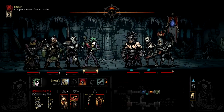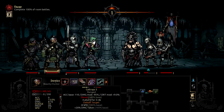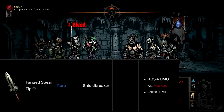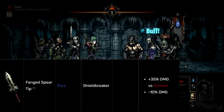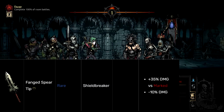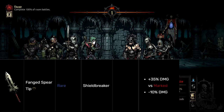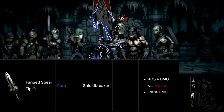So let's just kick this list off with number 10. At the last number 10 place — meaning this is the best of the trinkets — we have the Fanged Spear Tip. This is a rare trinket for the Shieldbreaker and it gives 35% damage versus marked and then a flat minus 10% damage. So basically, this gives you plus 25% damage versus marked, but against everything else you lose 10% damage.